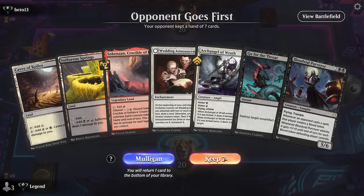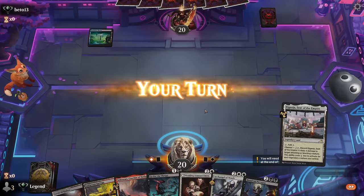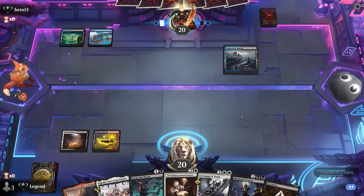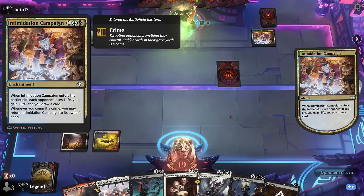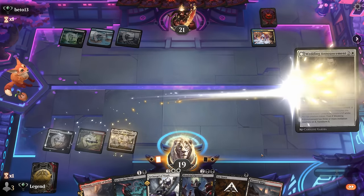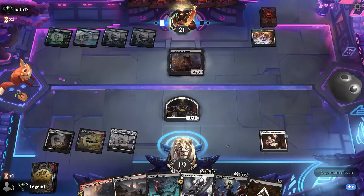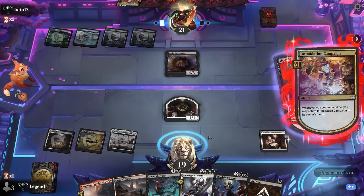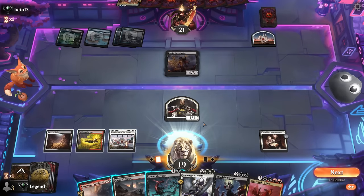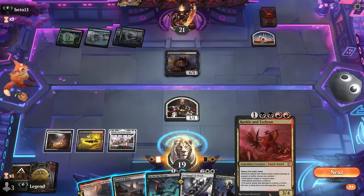We're on the draw — hand is not amazing but functional. We'll take a bit of damage off our pain lands. Facing blue-black. Not a lot of action in the early turns — opponent plays Intimidation Campaign, so they're a criminal. Doesn't seem like we'll be channeling Aiganjo anytime soon, so we play it out. Against a midrangey deck, Wedding Announcement should be good. Opponent makes us discard with the Investigator — Cut Down can go, and Go for the Throat is our current answer.